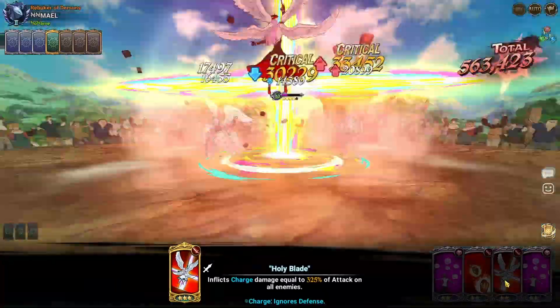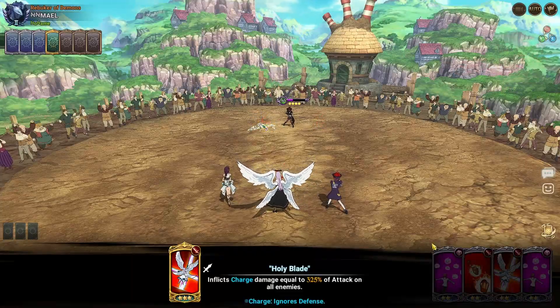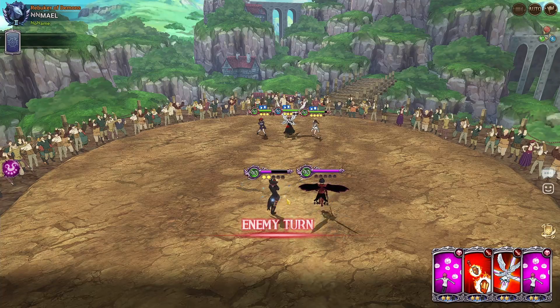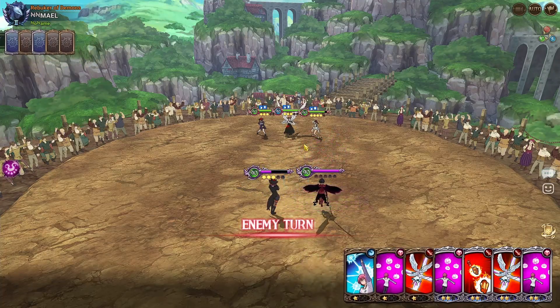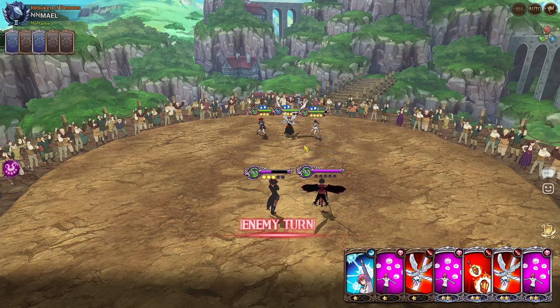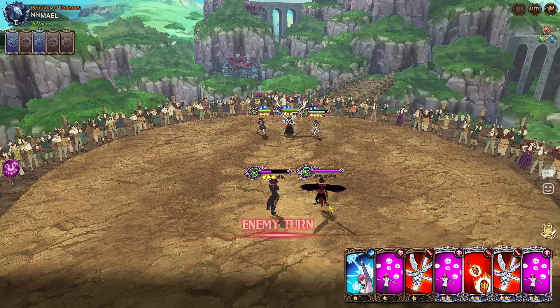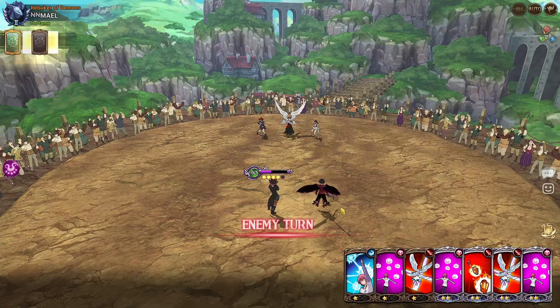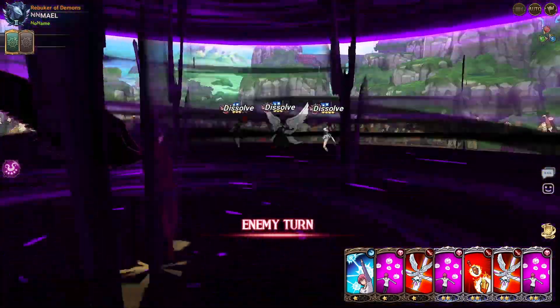Throwing that one out — might kill here on accident. And that should remove — okay, so it only applies once, so we only remove two ult gauge. There we go, we're learning. It only happens once per turn, which is nice to see. I might hold on to this turn, rank up this card, and throw it out on Zeldris who is a tiny bit squishier.